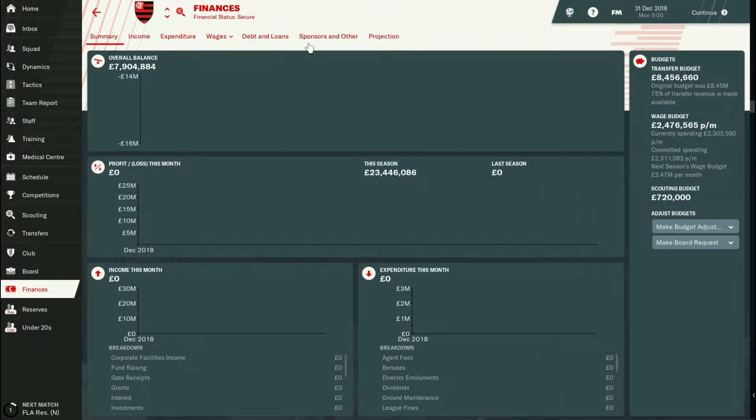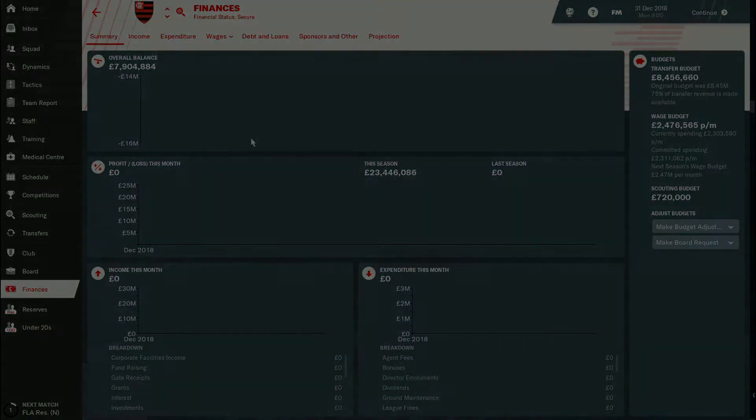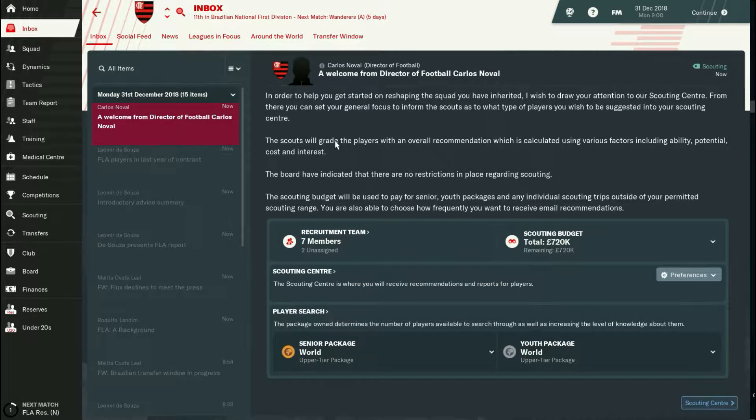You should also check the finances. As you can see, I'm managing Flamengo — one of the biggest clubs in the world — yet look how little money they have. It's not a lot to buy good players. I'm hoping players in South America are cheaper, but this is a very small transfer budget and wage budget.